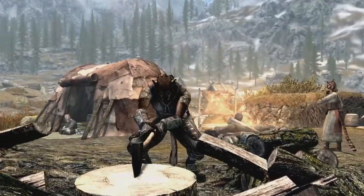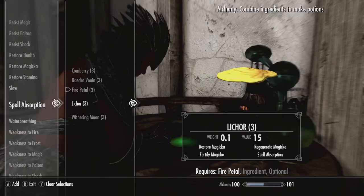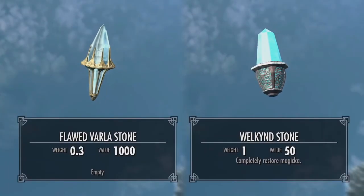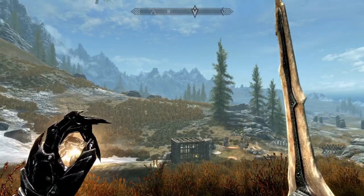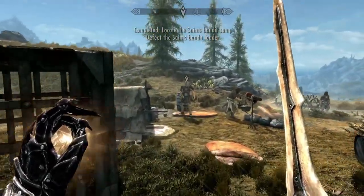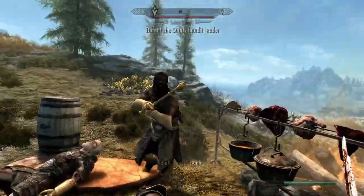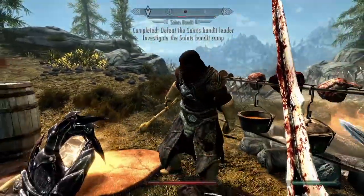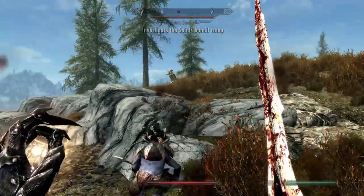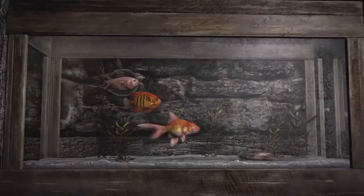Then there is Rare Curios, which brings all new ways to craft powerful potions. I really enjoyed this one from a gameplay point of view, because not even knowing that I was using the different ingredients made it fit seamlessly into the game world. And finally, we have Saints and Seducers, which is one of my favorite creations by far. It's crazy to think that it became free when Anniversary Edition dropped, just from how large it is. It can for sure be recognized as a DLC-sized creation, and is one that should be played on any playthrough. These 4 bring something different to the world of Skyrim, and that is why they land at our number 2 spot.